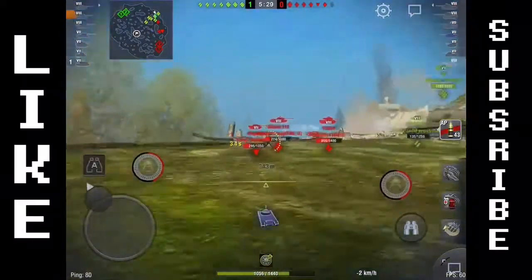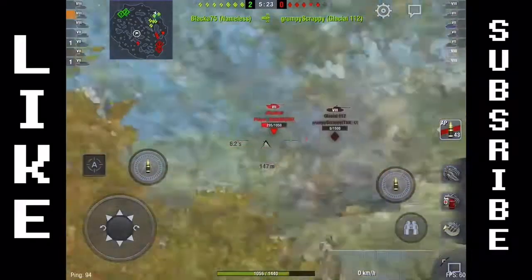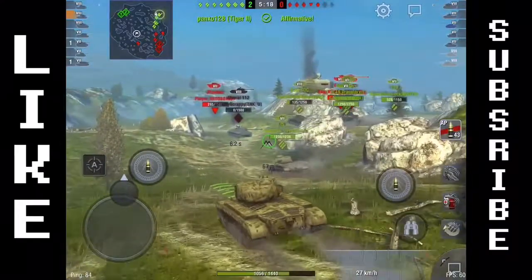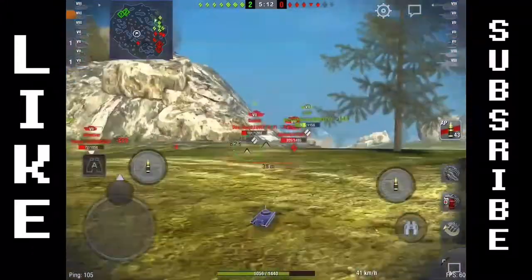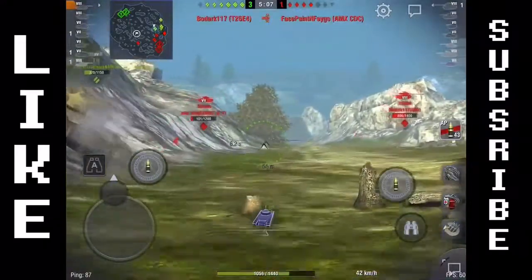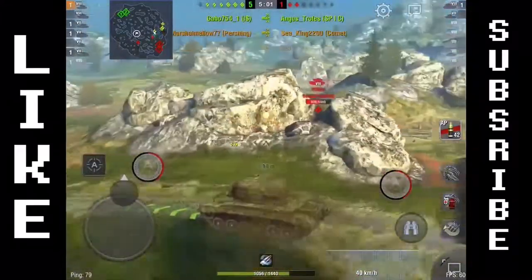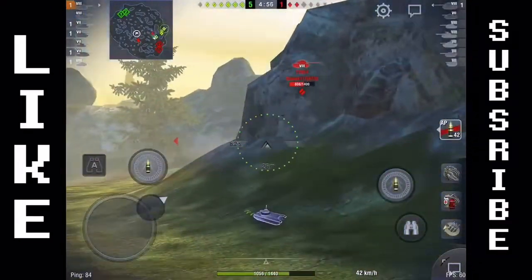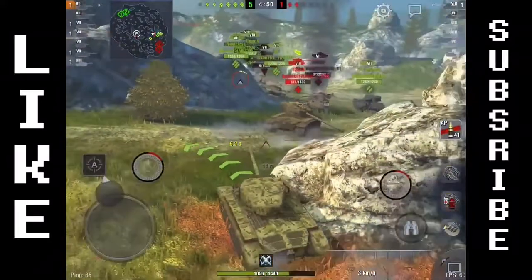We're pumping out damage into that JagdPanther with the great 90mm gun. This tank doesn't have the most DPM — it's about 2200 — but it's still a fantastic tank. We've worked this ridgeline doing shot after shot pretty much on the reload, and now we use the decent mobility to push up and get that kill. Firing on the move — one of the greatest things about the Pershing. We're up to 50 mph going after the Super Pershing, the premium variant, though they play very differently.